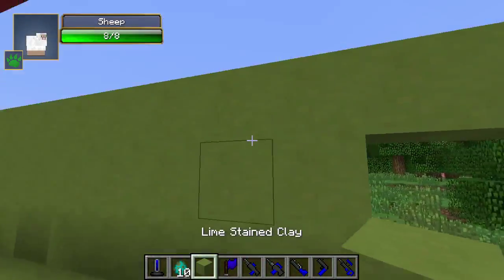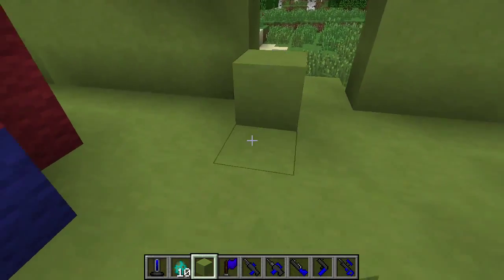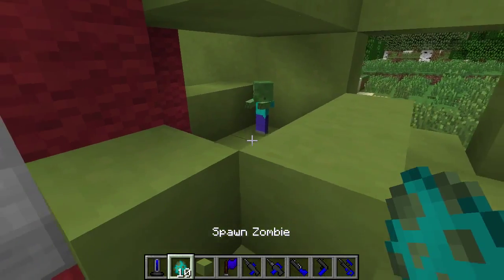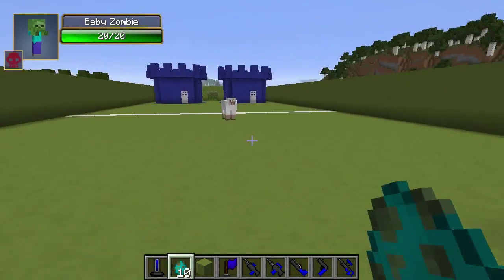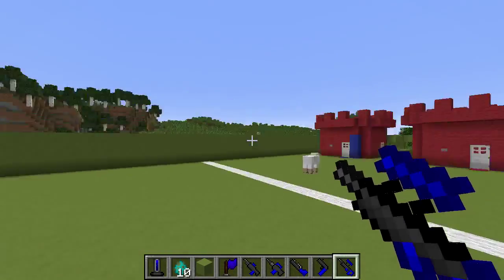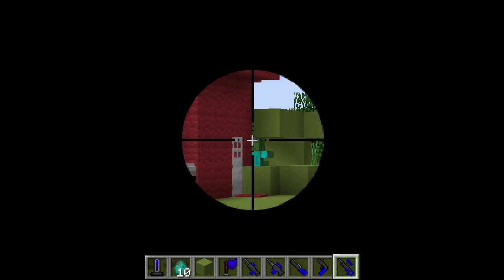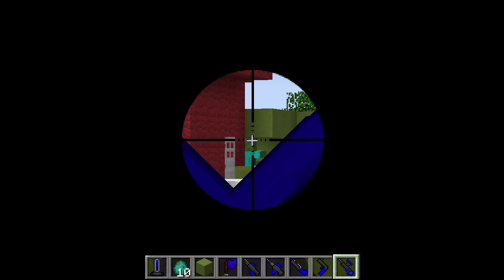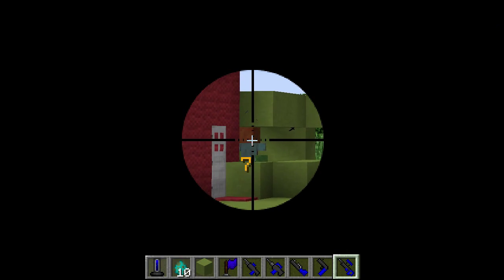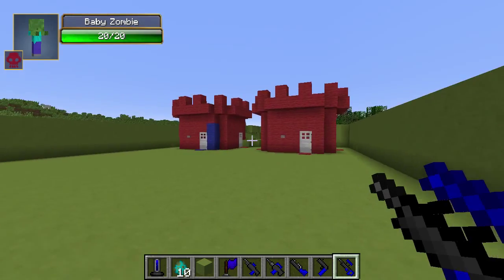Let's go over here and make a little platform. Let's go pretty far away and see how long the distance is on the sniper. I almost hit that guy there. Its accuracy does go down at range, but it is probably more accurate than the other guns will be at distance. That's about the max distance — absolutely insane. Very cool.